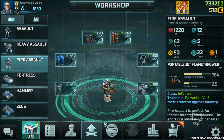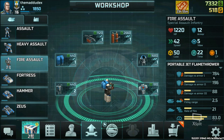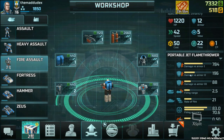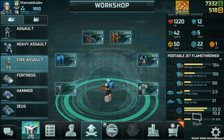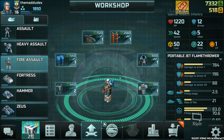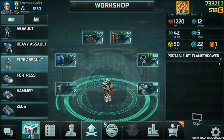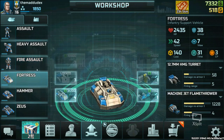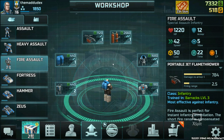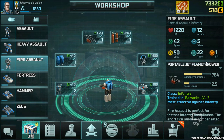Next up is the Fire Assault — our special assault infantry. It's most effective against infantry using a flamethrower, which deals great damage against armor type 1. It doesn't just hit one target — it damages multiple infantry behind the selected target. Personally, I prefer using Fortress instead, since I don't want to upgrade the barracks to level 3 just to unlock Fire Assault. Unlike the Sniper, Fire Assault only costs one command point, so you can make many of them.